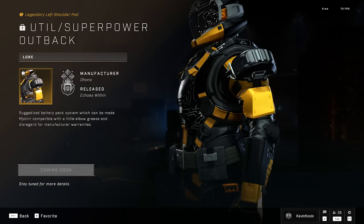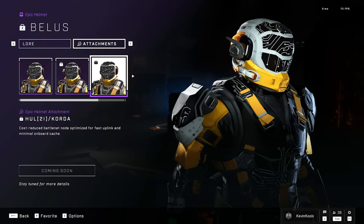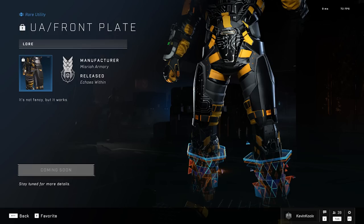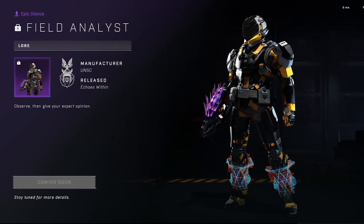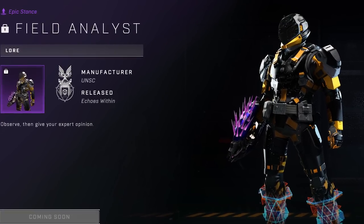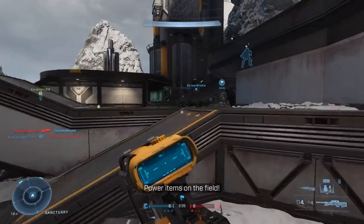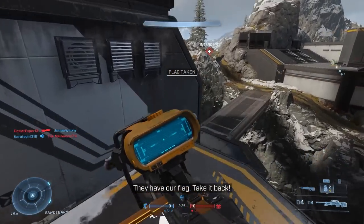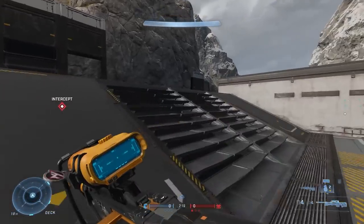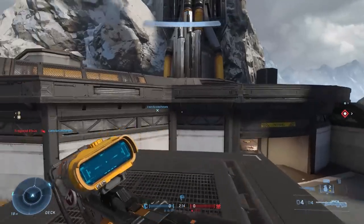The unlockable items include the Util Superpower Outback Shoulders, the Bellis Helmet, the Hole 21 Corda Attachment for that Bellis Helmet, the Blue Pop Visor, Bold Industry Armor Coating, the UA Front Plate for the Utility, and the Field Analyst Stance — fittingly, Spartan Den was actually a field analyst for ONI before becoming a Spartan. Also included are the Detection Protocol Backdrop and the Util Eye Spy 2 Chest Armor. Rumor has it this event will set up the narrative for Season 4, which is supposed to bring infection — specifically Eratus infecting Spartans, making it more of an AI infection rather than the traditional zombie-type Spartans we've had in Halo.